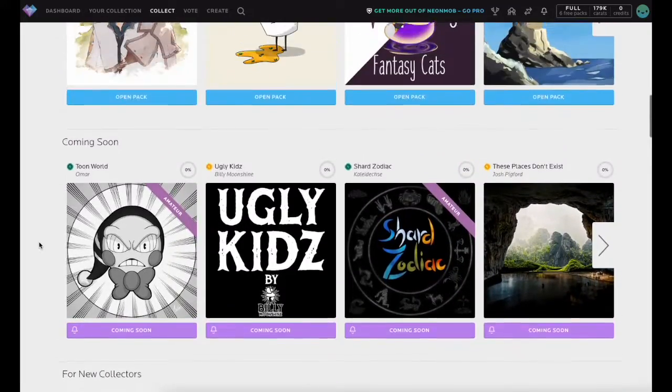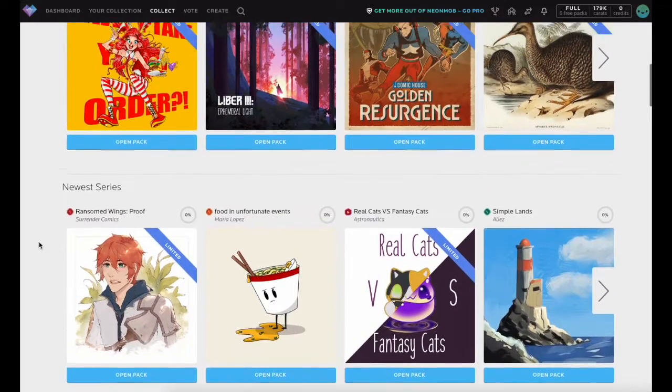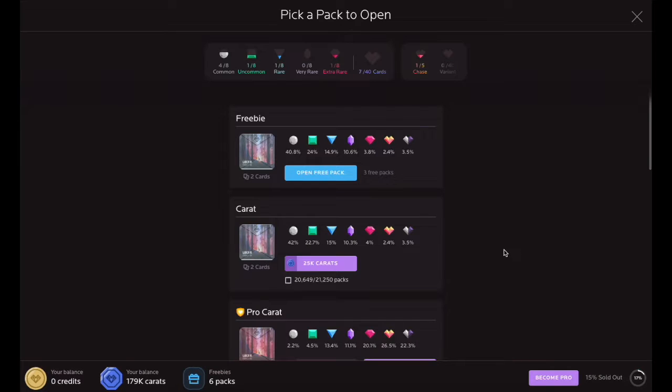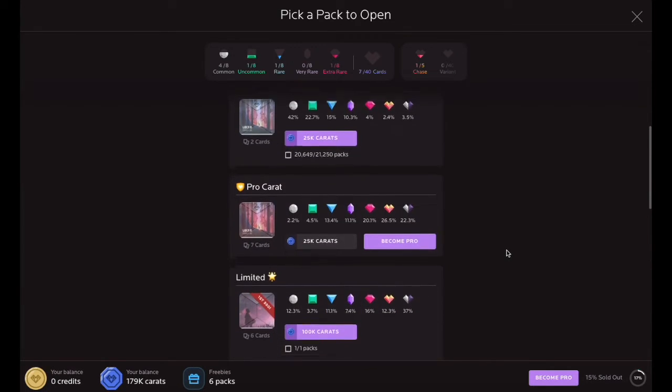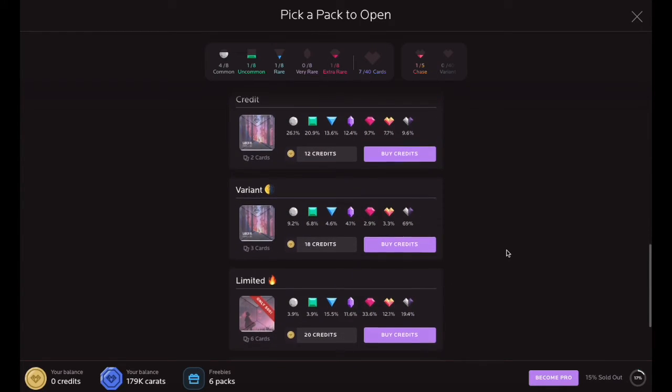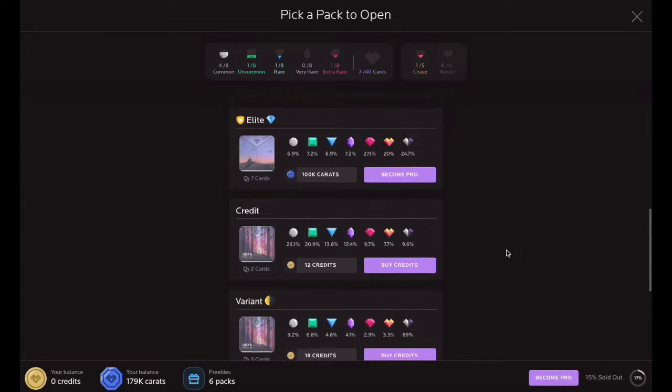Your goal is to complete series to gain rewards while collecting amazing art. Once you find a series you would like to collect, click the Open Pack button for that series to see your pack options. Each pack contains at least two cards for the series you are collecting. Most series offer multiple freebie packs daily as well as multiple paid pack options.